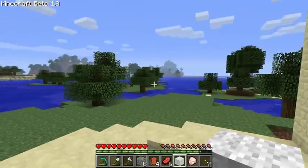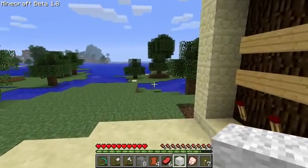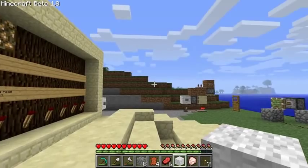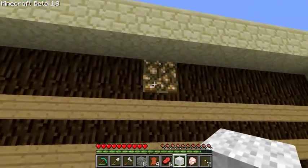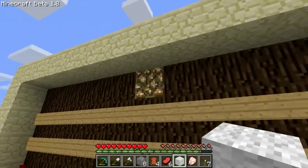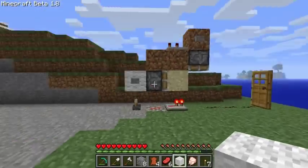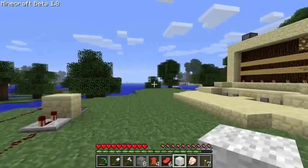One major thing about the new patch is the lighting — it's very different. It's cool in some ways, but there are things I don't like. For example, glowstone doesn't seem to glow anymore, which is disappointing. It was one of my favorite blocks and now it's just kind of an ugly texture. I'm not sure if that will change.